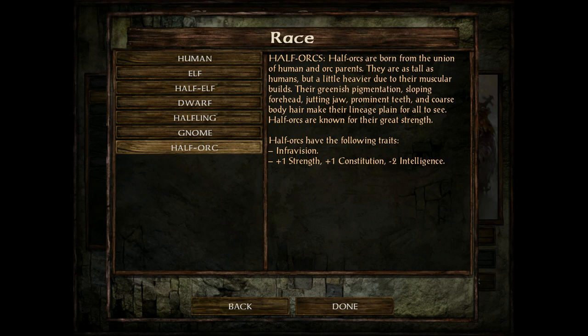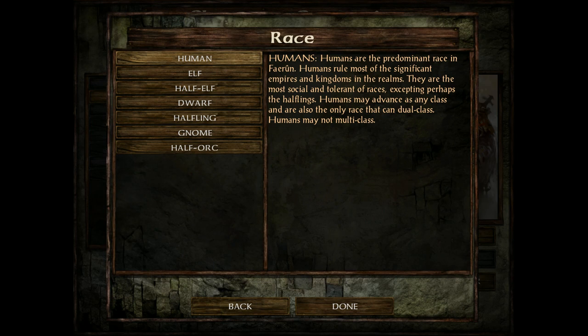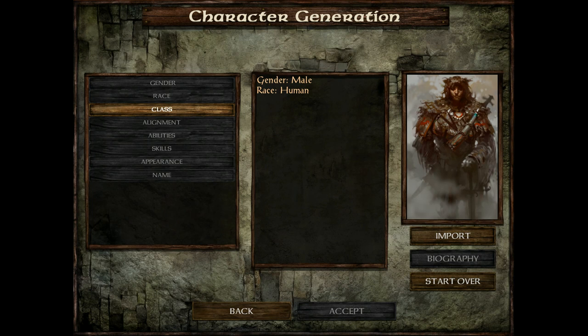And last but not least, half-orcs: plus one strength, plus one constitution, minus two intelligence. They're great for frontline fighters. So overall, pick which one you feel is right for you — that's my advice for races in Icewind Dale. Pick which one's right for your six party members.